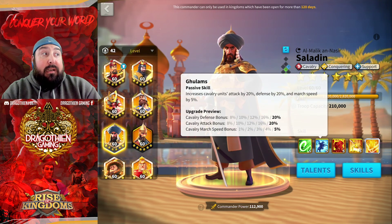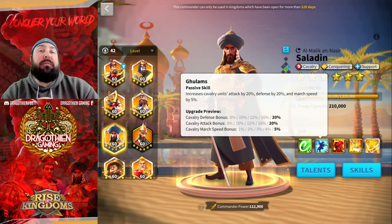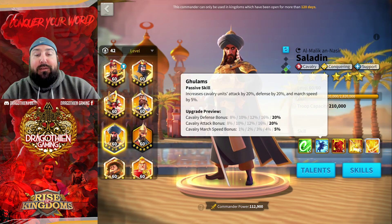The second skill is a really good stat skill — very passive. You just get 20% attack, 20% defense, and 5% march speed. You can't really complain about that. It's just a flat bonus. It's called Hulam's.